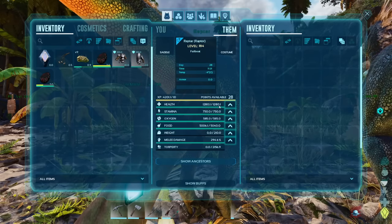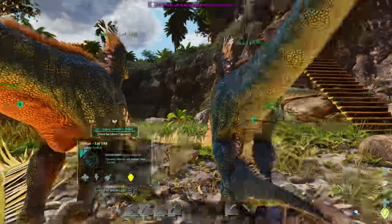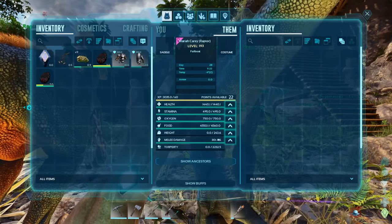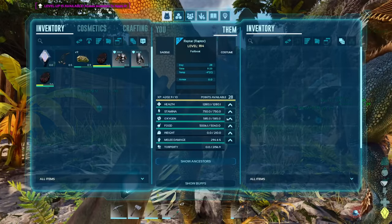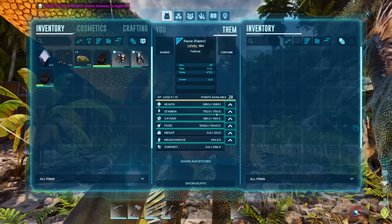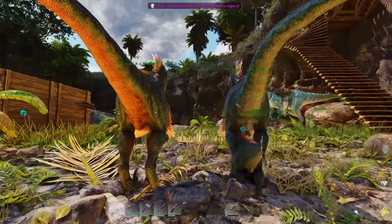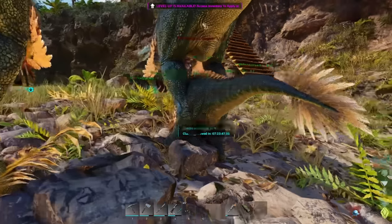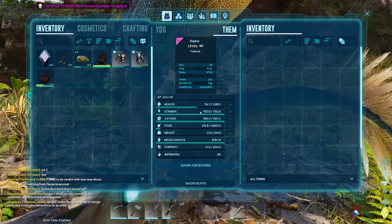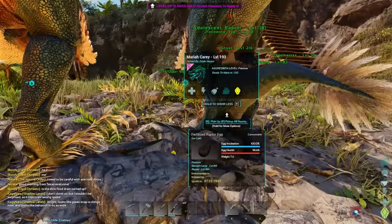If you go in, you can see our stats: 1280 health, 750 stamina, 585 oxygen, 5040 food, 210 weight, and 294 melee damage. If we go over to Mariah Carey, she has 1440 health, 495 stamina, 243 weight, and 301 attack. So the goal when you're creating your breeding pairs is to carry over the best stats of each parent. Since Mariah Carey only has 495 stamina but Reptar has 750, we want to cross that over to the baby. We want Mariah Carey's melee damage and health since they're better. We're looking for a baby level that is higher than both current parents. This 181 raptor means we actually carried over some of the worst stats — low health, lower oxygen, lower food.